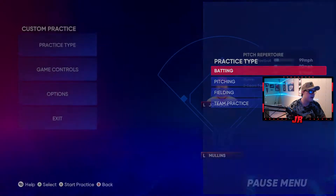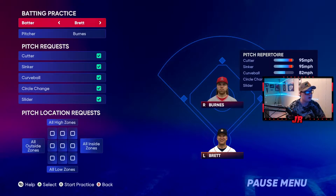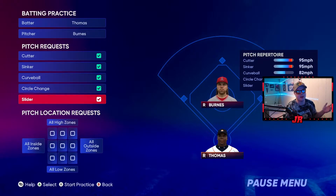Go to batting and use Corbin Burns - he's like the most default pitcher in the game. Go righty-righty first for a couple minutes, then righty-lefty. Leave all his pitches selected. It's only on veteran so it's relatively easy, but the main things I'm looking for are small PCI movements, picking up the ball out of his hand, and sitting back on that off-speed - that's the biggest thing.